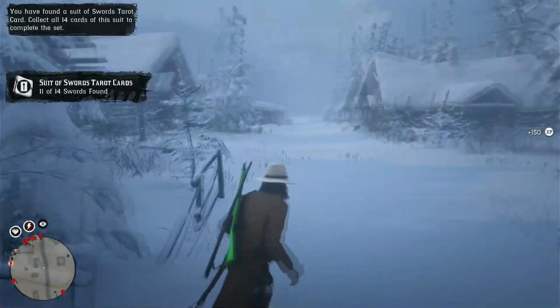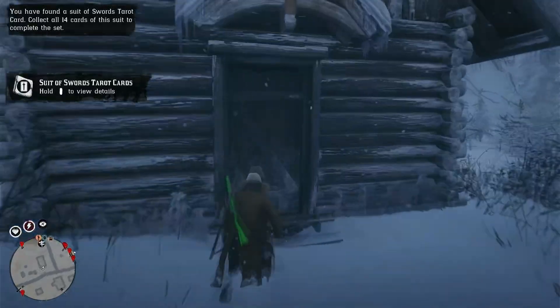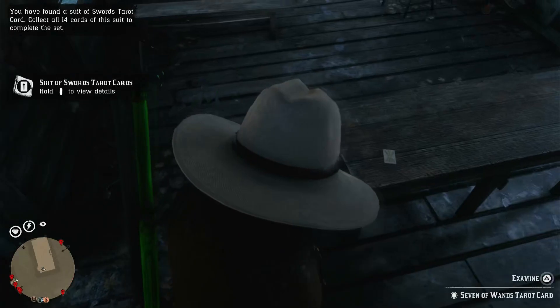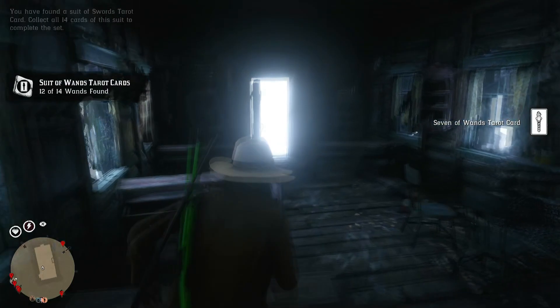Now we can turn around and go this way inside of this building — where a lot of the gang was in Chapter 1, the prologue of the game — and grab this card right here.